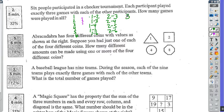Participant three has already played the first player and the second player, so they have the fourth player, fifth player, and sixth player to play against. Continuing this pattern, four only has to play five and six, and the fifth player only has to play six.